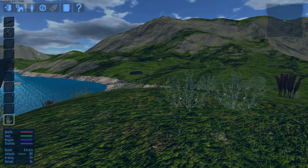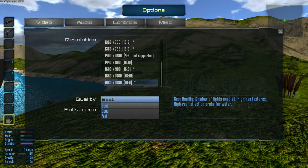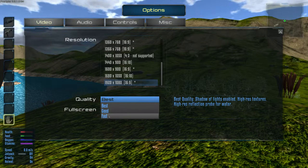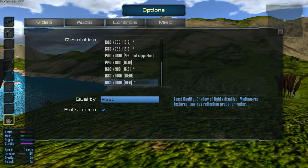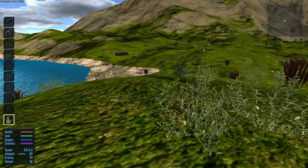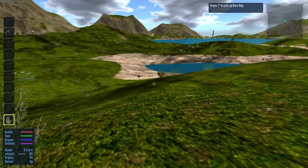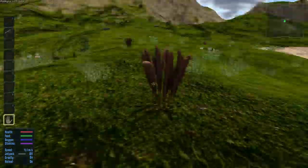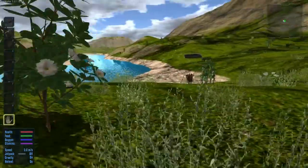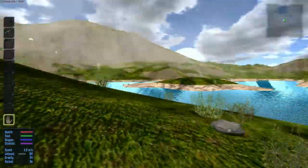Okay, is the graphics set to best? Let's take a look and turn it down to fast to see what happens. Running better on fast of course, though it doesn't look as good — a lot of the textures on stuff don't look too great. I guess I can't pick this plant up either. I notice the trees are missing on this planet.